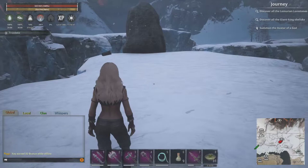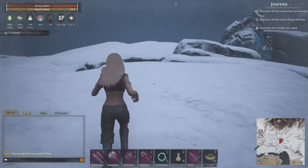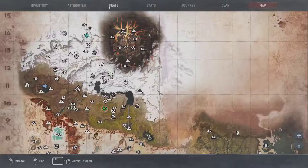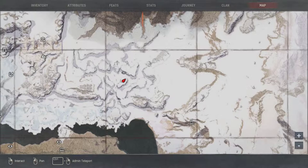Next one is up here. We got a little chest here — nothing I want. You gotta climb up to this one. It's basically on this thing right here, right on here. Ice Spire Chasm, right next to it.